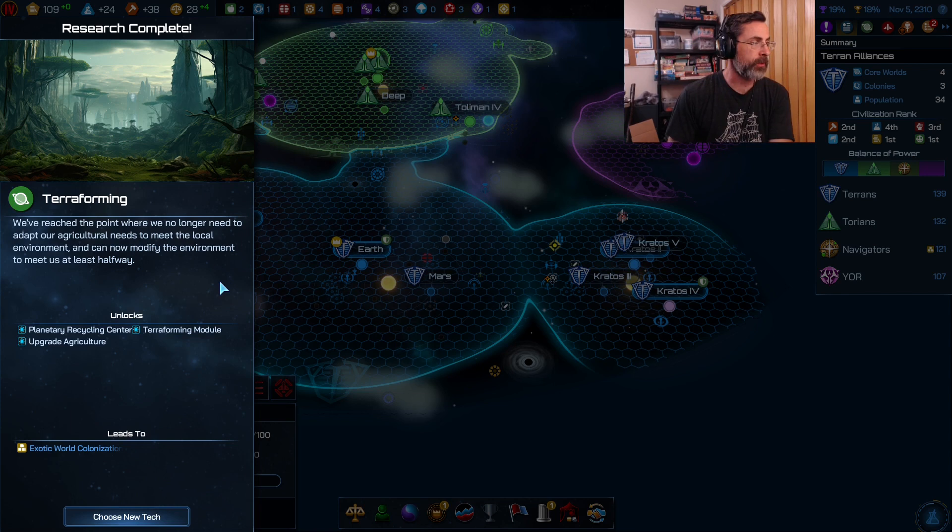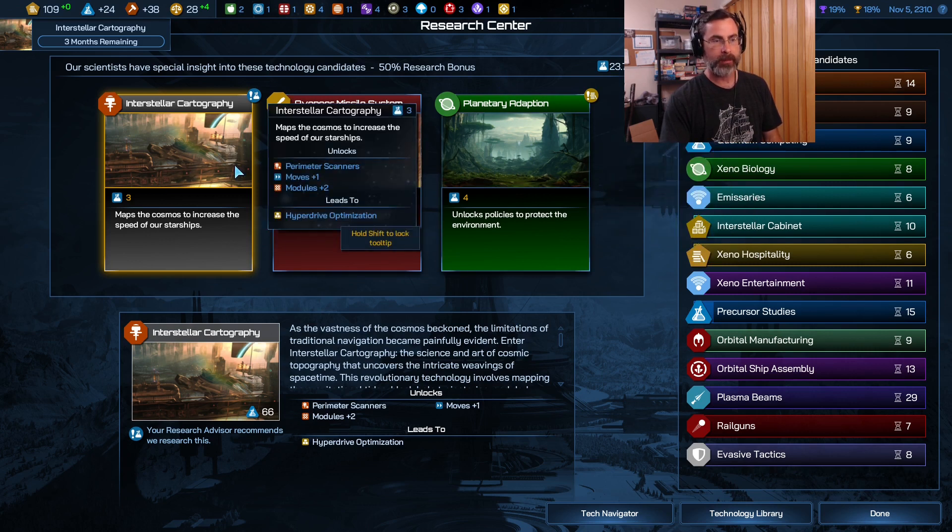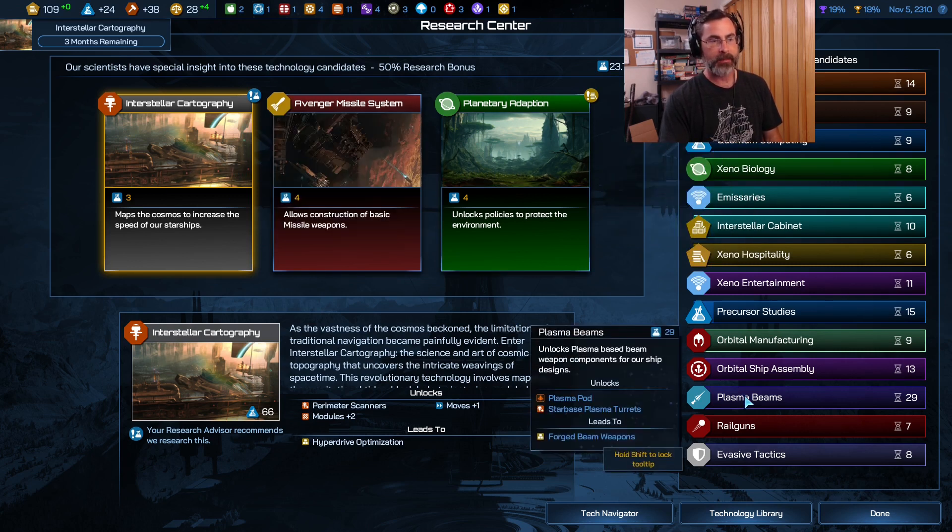Research completed — terraforming. We no longer need to adapt our agricultural needs to the local environment; we can now modify the environment to meet us halfway. We got the planetary recycling center, a terraforming module to change a hex of water to usable land, and an agriculture upgrade. Let's choose a new tech. We have our three bonus research options lined up — I see plasma beams at 29 turns.